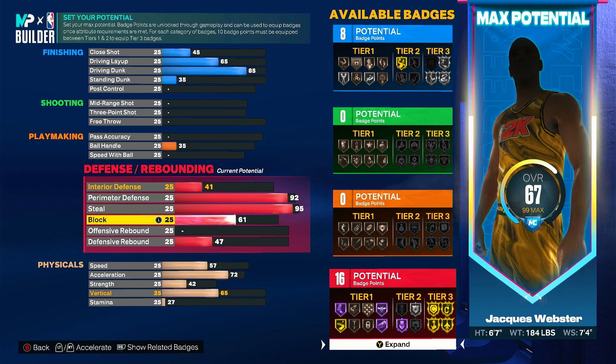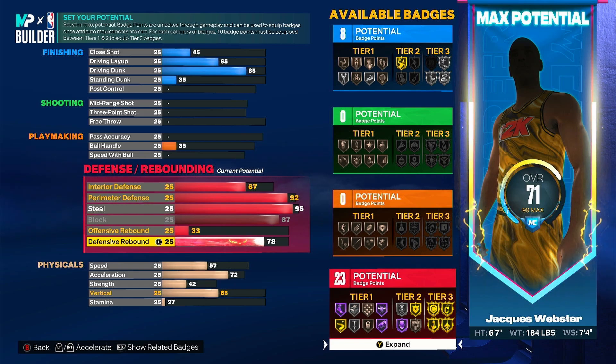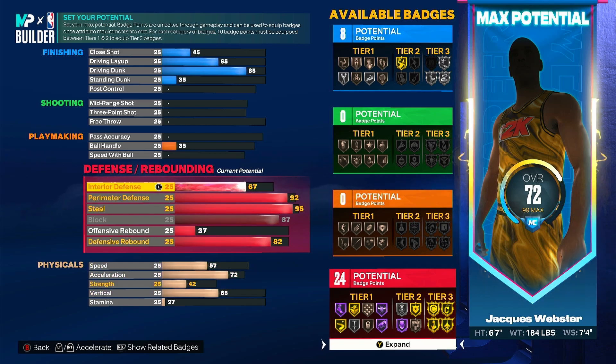For block I'm going to put it at 87 — I believe this gets you some tier of anchor. It's actually silver anchor. Then rebound I'm going to go up to 82 — yeah, 82 gets you your extra badge.